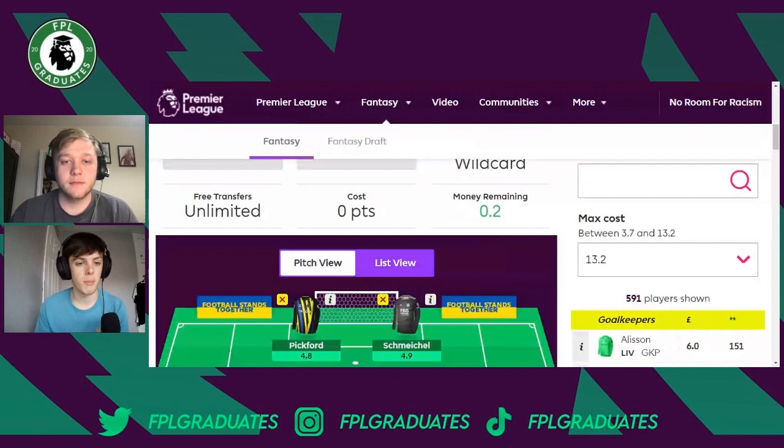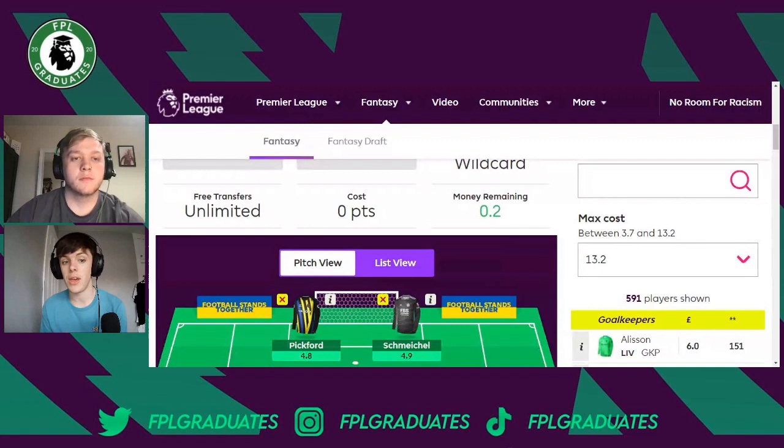Into the goalkeeper picks first. This is my wildcard draft and Josh may or may not agree with some of them, but I believe this is the template team to have for this gameweek. I've gone Pickford in goal — I think he rotates with Welsh Michael with a view to bench boosting in Gameweek 36. It's important you know this wildcard team is focused around bench boosting. Pickford has a double in Gameweeks 36 and 37 with decent fixtures, so that's why I've gone for him.